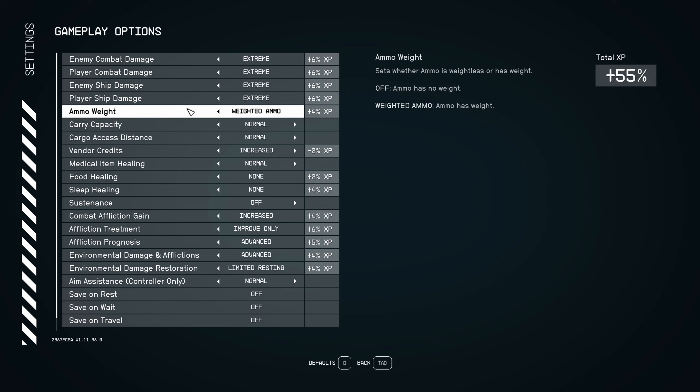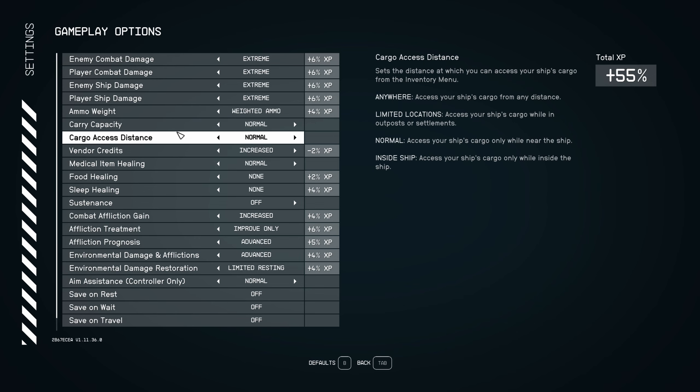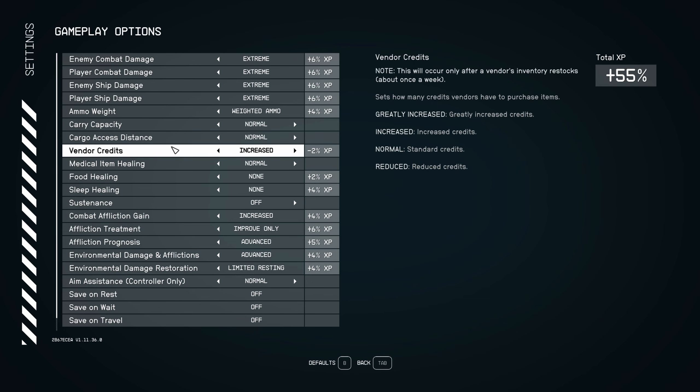I had to add weight to ammo — I just had to do it. I haven't changed carry capacity or access distance. Vendor credits I got a little soft on; I've increased them — now it's about double the amount of credits they normally carry.